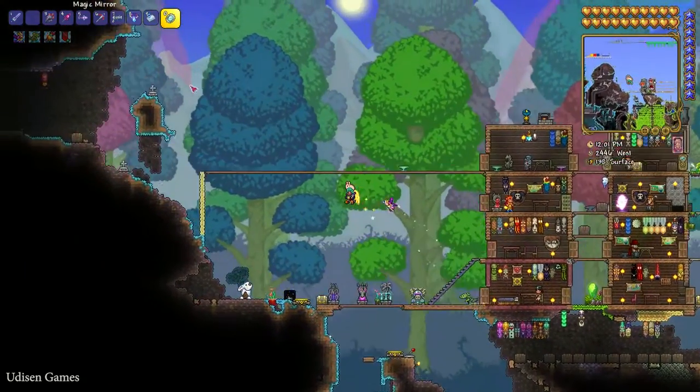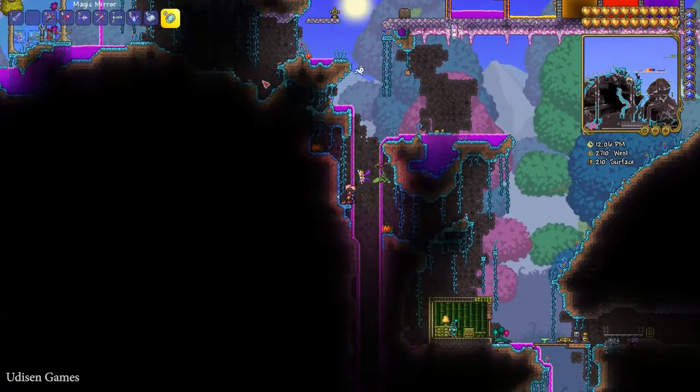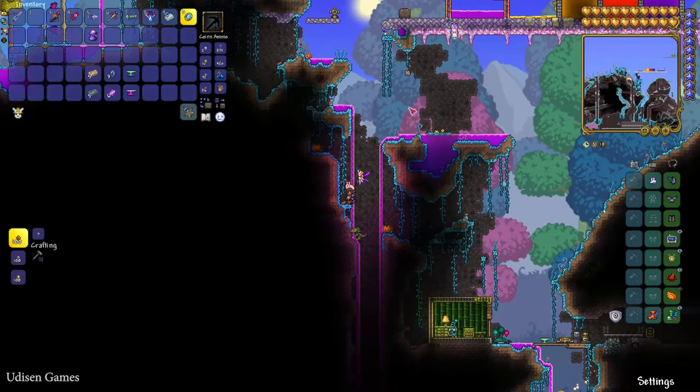This biome only appears after you kill the Wall of Flesh. Sometimes it is a very small biome, and you can also create or spread this biome manually — I showed how to do that in a previous video.